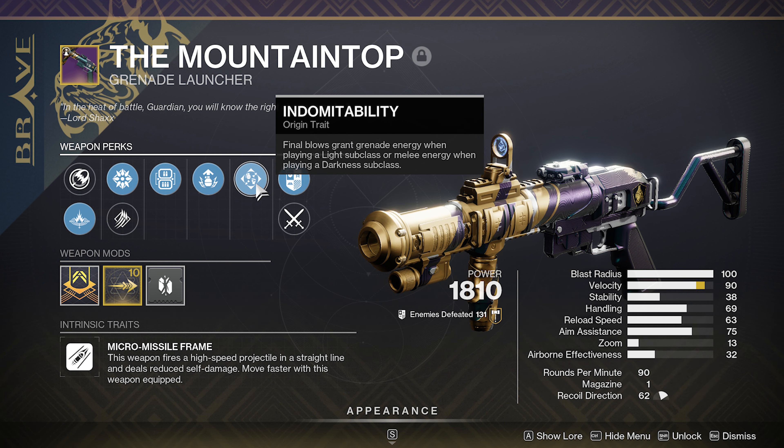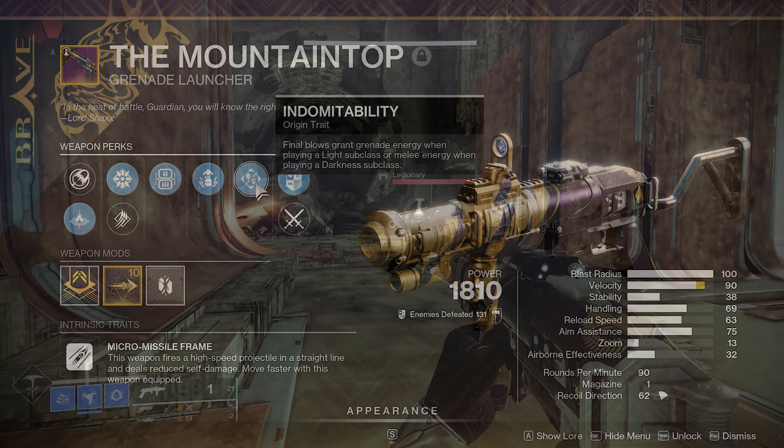It's also got the origin trait Indomitability, which works really nicely with Adrenaline Junkie. Final blows grant grenade energy when playing a Light subclass, or melee energy when playing a Dark subclass.